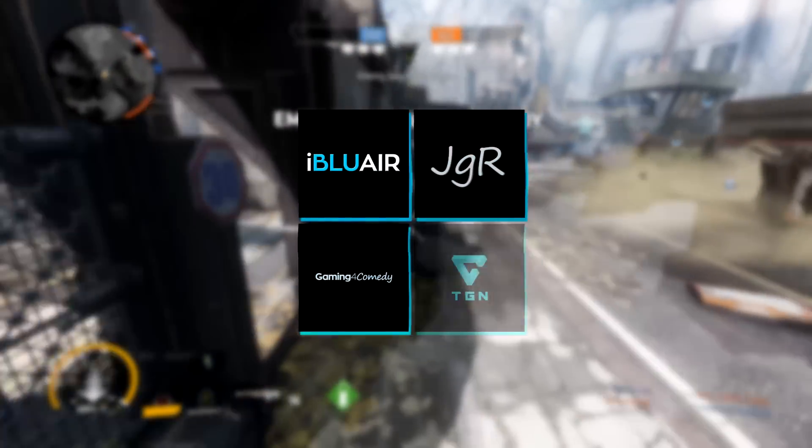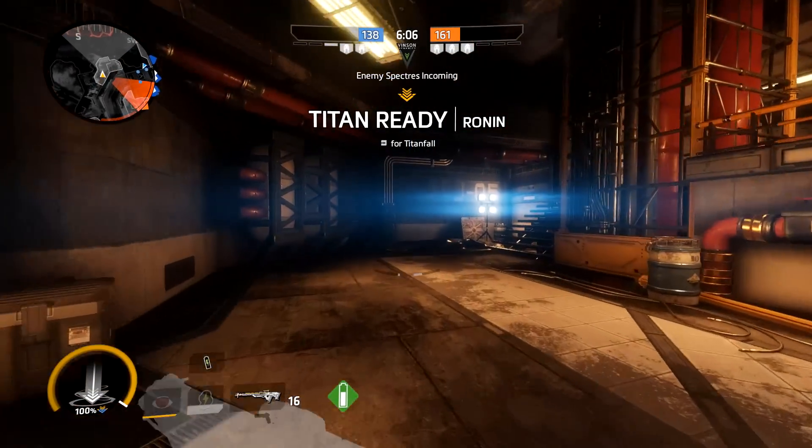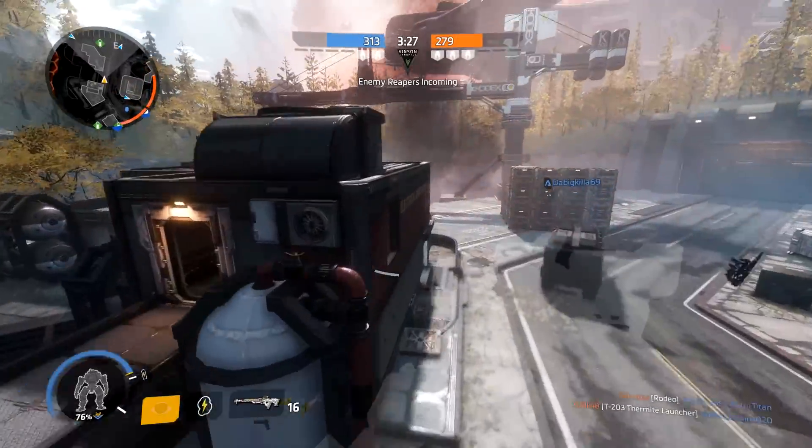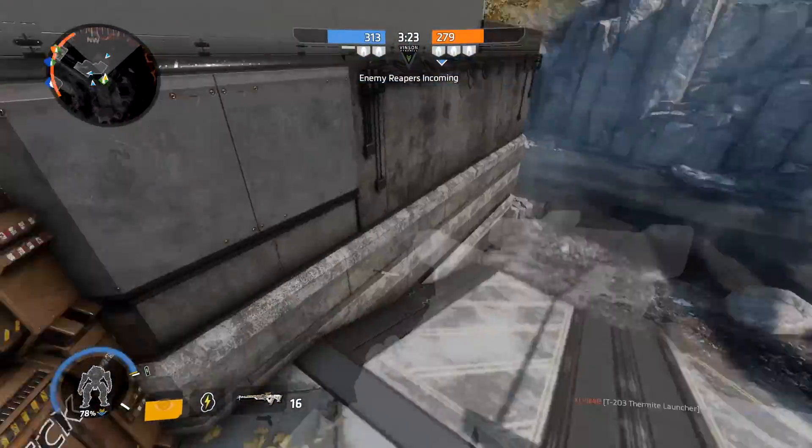If you want to get rewards, you've got to take risks. And in Titanfall 2, the greatest risks have the greatest rewards. The little green cylinders you've been seeing spread around multiplayer maps — those are Titan batteries.